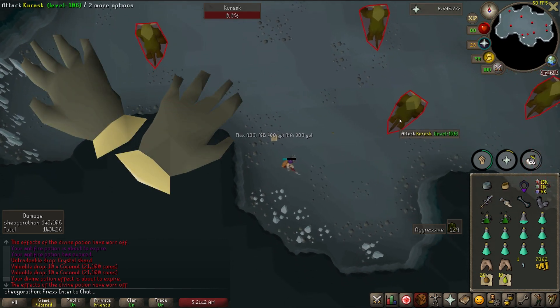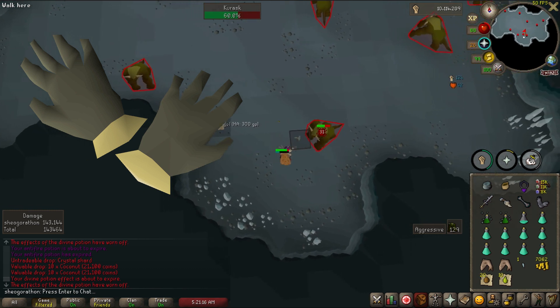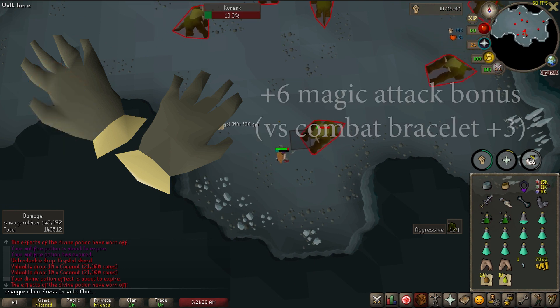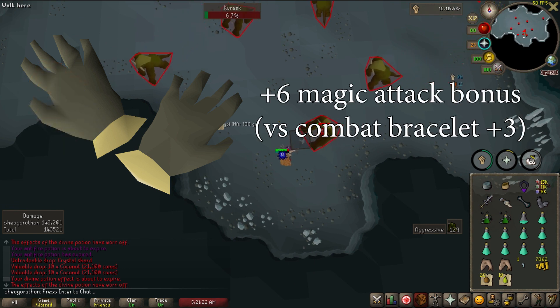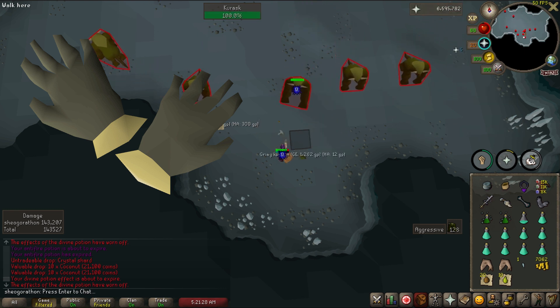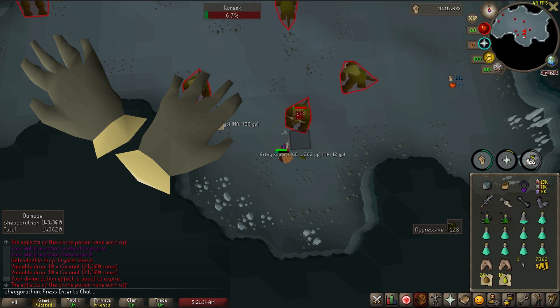The only other unlockable item is Barrows Gloves from the quest Recipe for Disaster. These are not even the best in slot for magic — that would be the Tormented Bracelet. These provide a fairly small plus 6 magic attack bonus versus a combat bracelet's plus 3, so they really don't help magic too much. I would recommend getting the gloves fairly quickly anyway, as they are incredibly good for the other combat styles, and can bridge the gap until you can afford the bracelet.